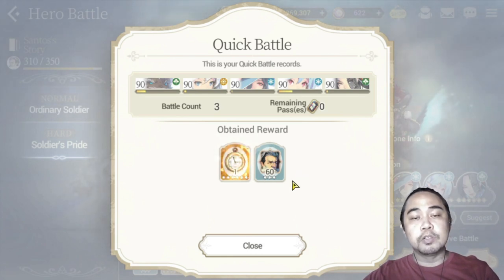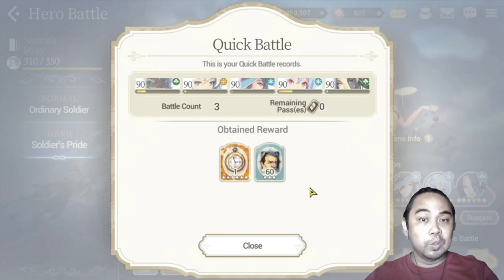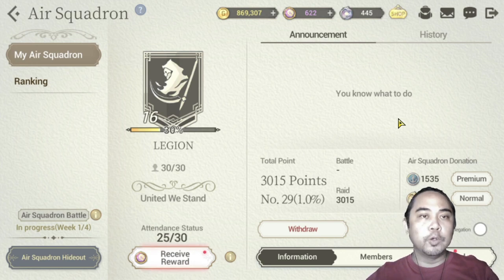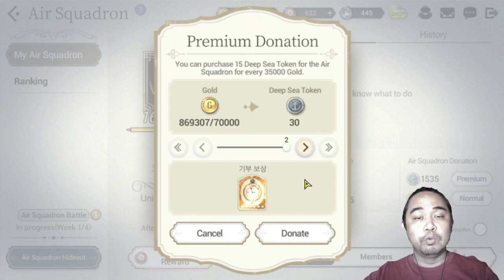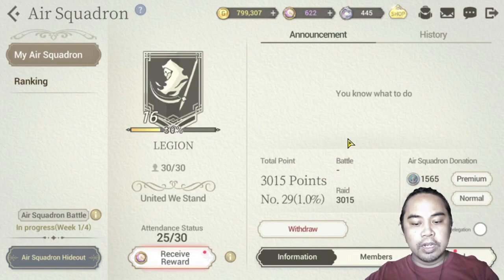As you can see I got one clock here — sometimes you don't get any, so this is actually dependent on your RNG as well. For your Air Squadron, you can also earn golden clocks through your donation here for premium. I would really recommend that you maximize this so you'll be able to get two clocks from here. We already had two previously, so if I donate here I'll get another two — that's four ready for the day.